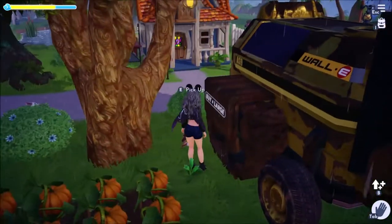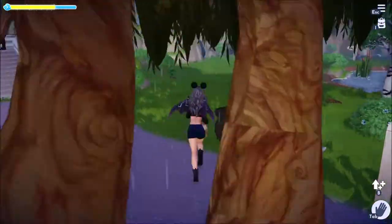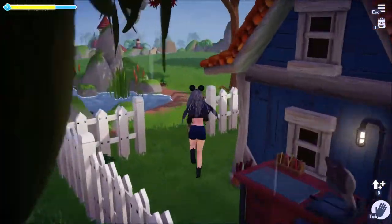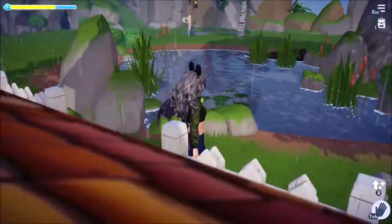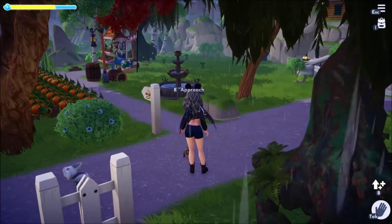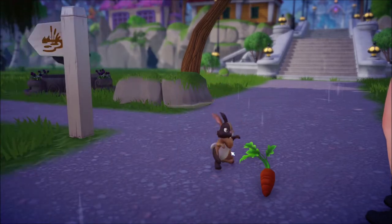You're gonna run up to your rabbit — he's gonna be jumping around because he's hungry. Keep running up to your rabbit a few times, and then you're gonna approach and feed your rabbit a carrot, which is his favorite food.